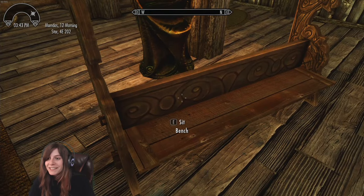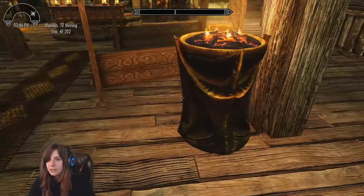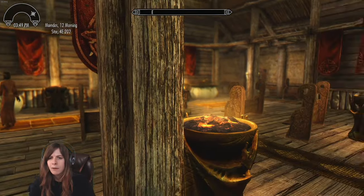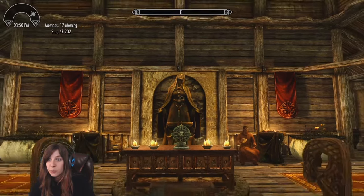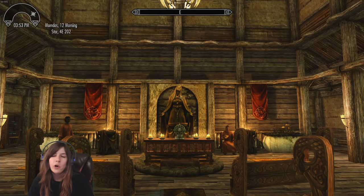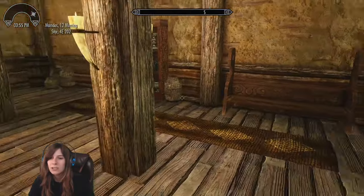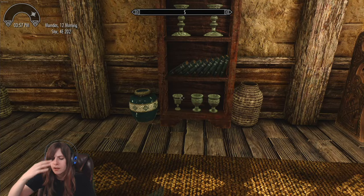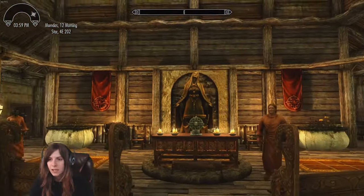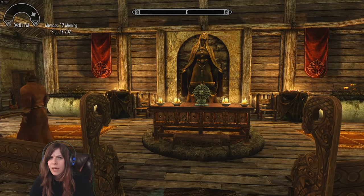Whoa, look at those benches — those are awesome! I don't know if that's vanilla or if one of my mods changed the texture. Oh cool, a shrine of Mara — this is where you get married; I know that from ESO. I wish I had a way like in ESO to automatically take away the UI when I take a screenshot. If there's a mod or a macro setup that can open console, remove the UI, screenshot, and close console, let me know.